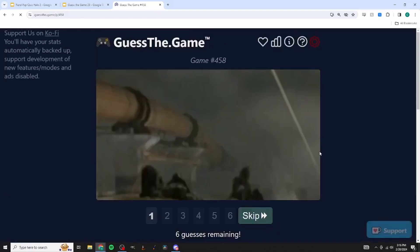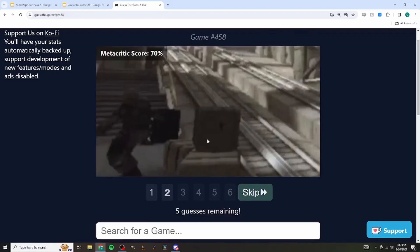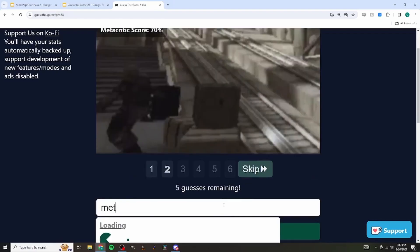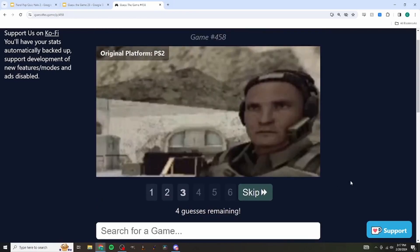The next screenshot is hard to make out - looks like a pipeline. If we hadn't just had BioShock we might guess that again. We skip to the next picture - 70 on Metacritic. It looks like Metro to both of us. We guess Metro: Last Light but it turns out to be Metro 2.